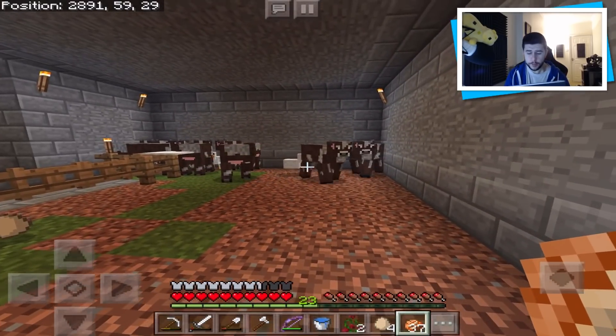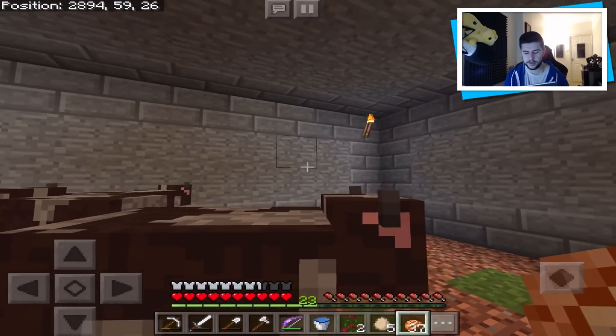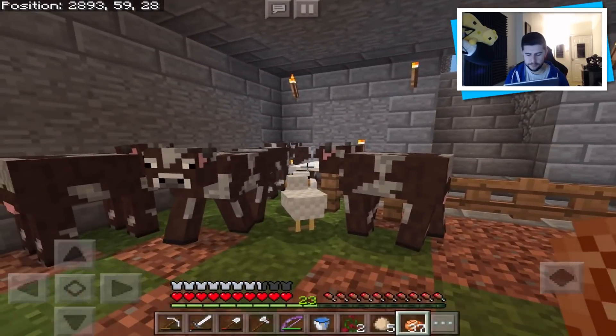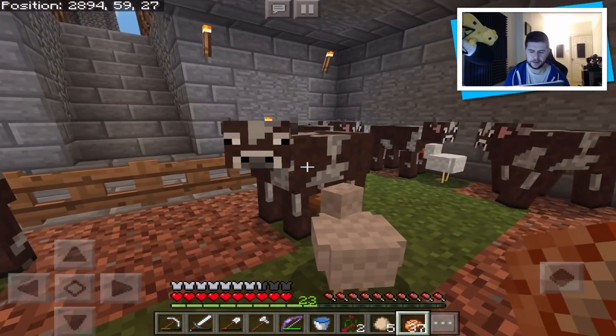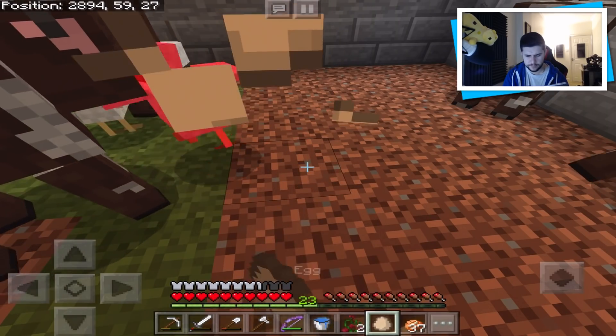I'm kind of confused. There's two possible answers I've figured out. One, they just like the corner. Or two, maybe this area isn't as lit up as this area, because there's one, two, three, four torches over there. I kind of feel like animals, well, they are attracted to light. I believe that's how it works in Minecraft.